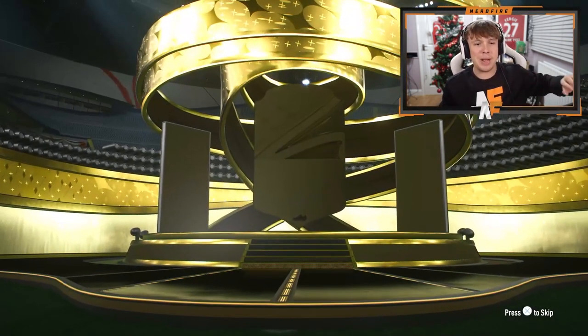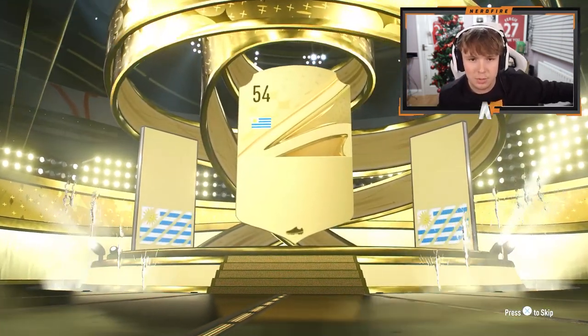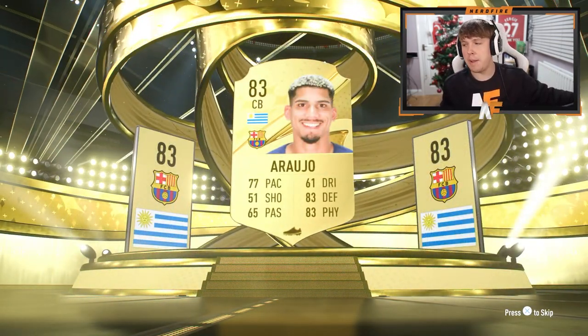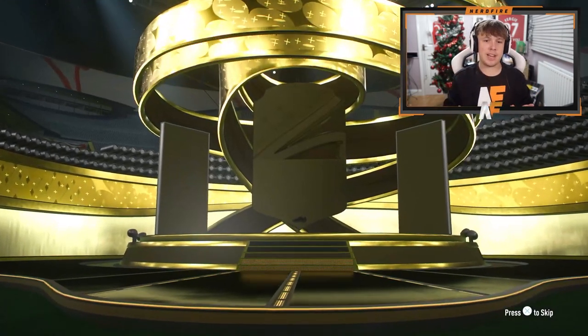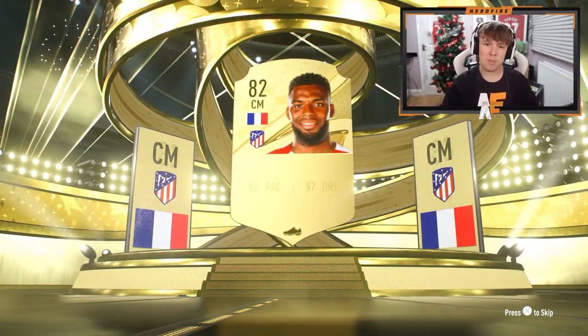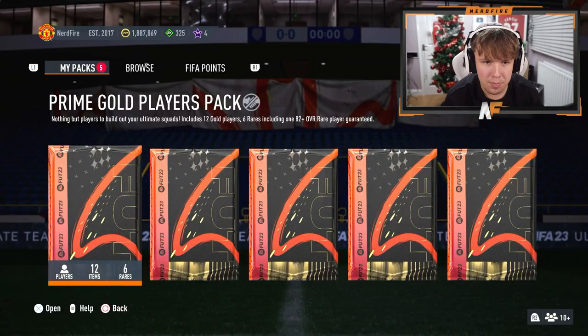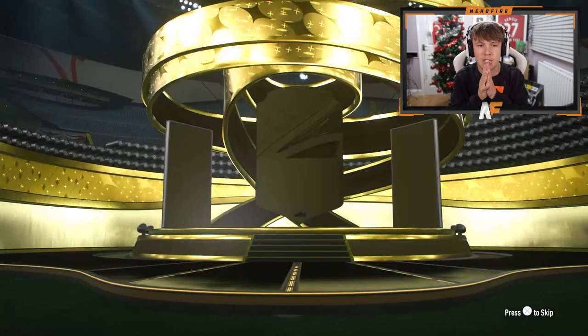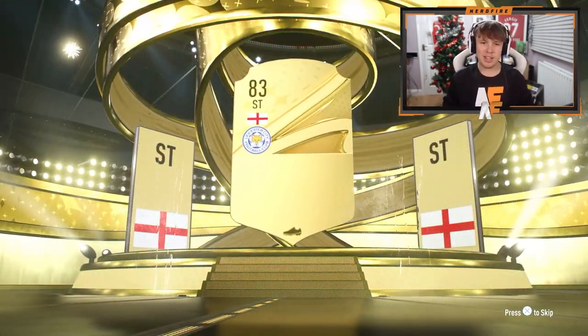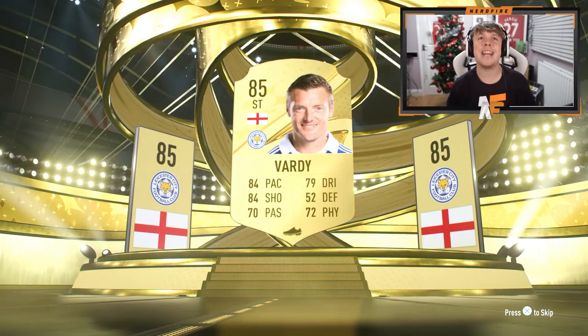Small red gold players pack number three - we've seen a winter wild card, can we get anything better? This one's going to be Uroquois, centre back Araujo - would have been good at the start of the game. Final small red gold players pack - 83 plus, France centre mid, Lamar. Four prime gold player packs to go then the 81 plus times 11. First one - 83 plus, England striker, it's Vardy again and he's untradeable again.